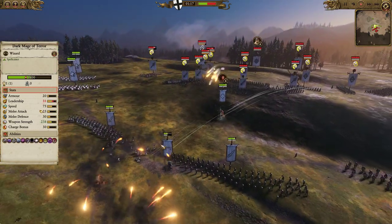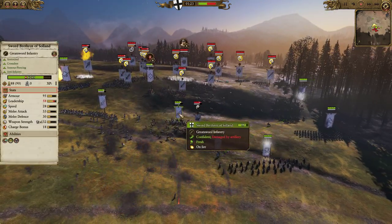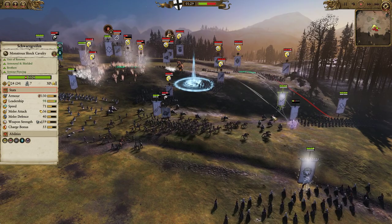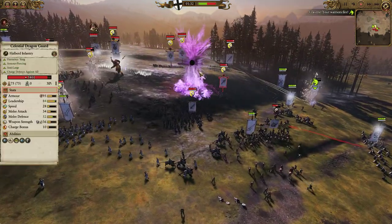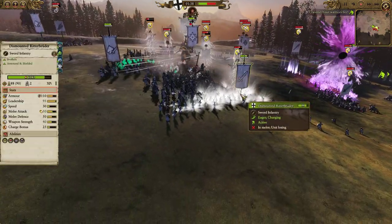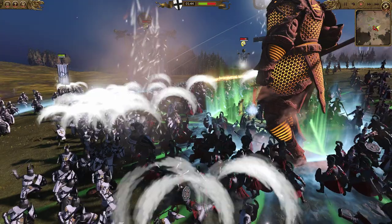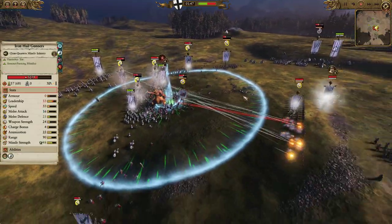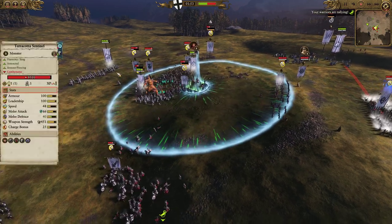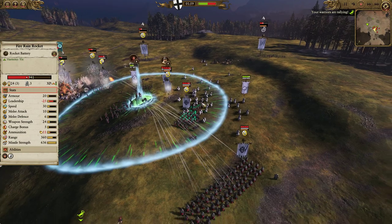Luckily we're doing some decent damage elsewhere. Peasant horsemen do a lovely flank charge onto the Sword Brethren, stopping them in their wake, and jade warriors also slam into them. Luckily we have our own cavalry swooping along to try to bring pain to the enemy. We do drop the big purple sun style spell in the middle, and elsewhere the dismounted Ritter Bruder are fighting pretty damn hard. The cavalry's getting out of there though, and iron hail gunners are laying it on thick — our lord is going down fast having popped all his buffs.